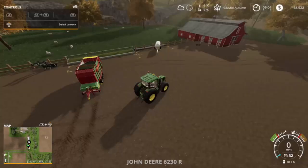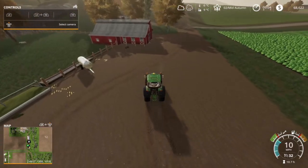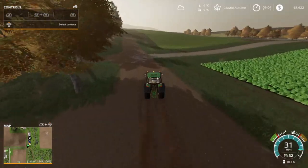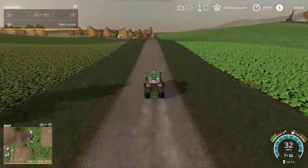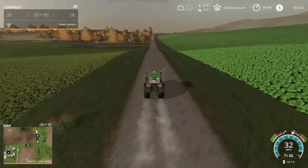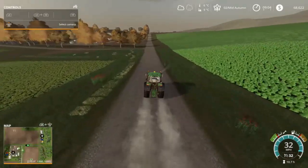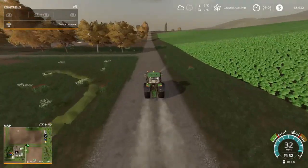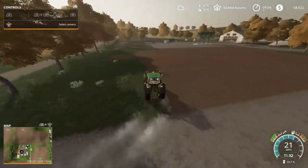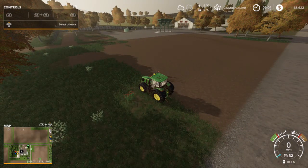The first thing we need to do is scout out a location. Let's drive on back to our farm and figure out exactly where we're going to put the sheep pen. Now I know what you're thinking — looking at the top right hand corner we've only got 68,000 dollars, that's not enough for a 150,000 sheep pen. Well, we're going to go to the bank, the bank is going to give us the money, and we'll just pay it back later.